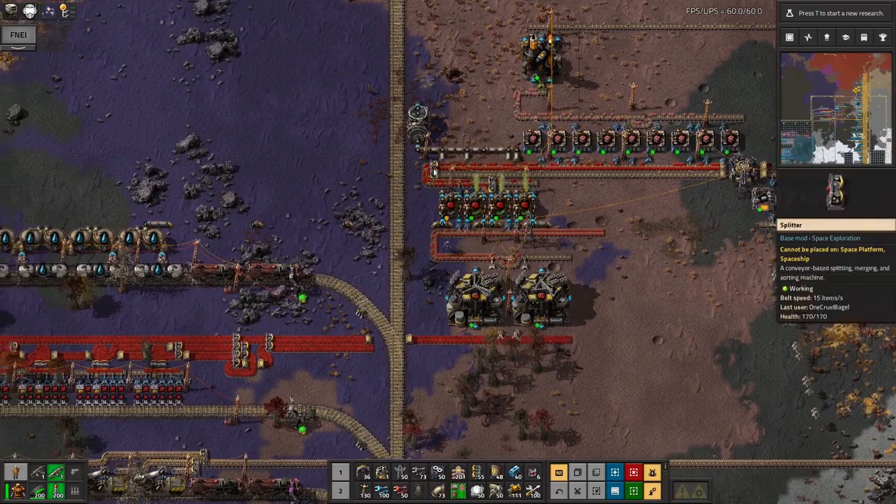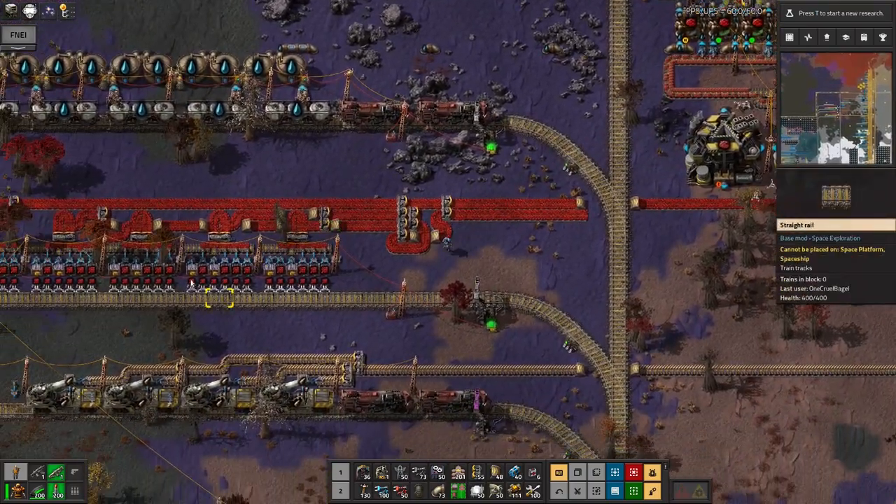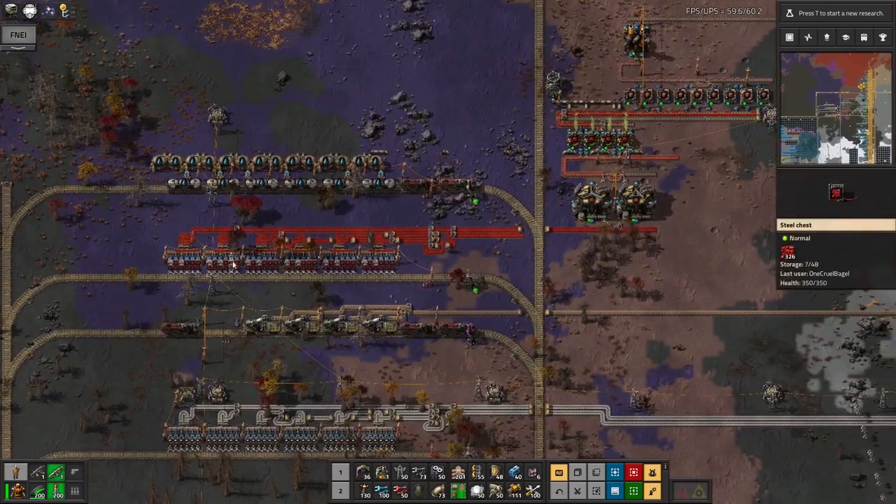Since the last episode the big thing I did was getting the rocket fuel up and running. I've got the vulcanite coming in here by train from the core mining, which is quite nice. It saves me having to use the oil for yet another thing.